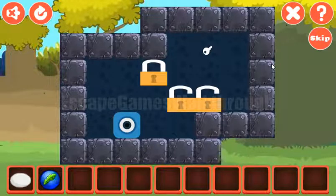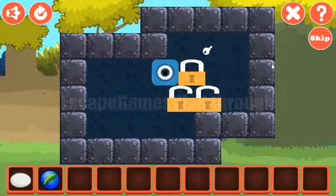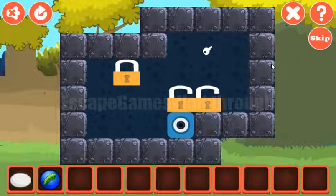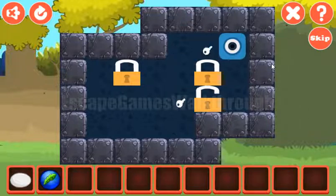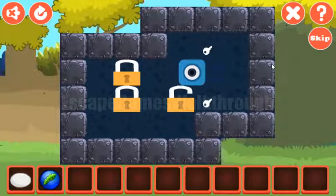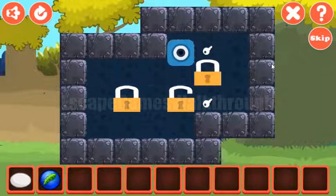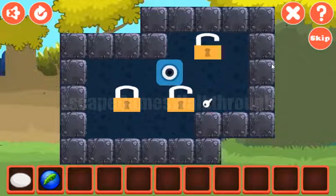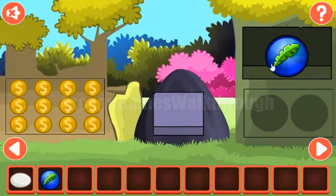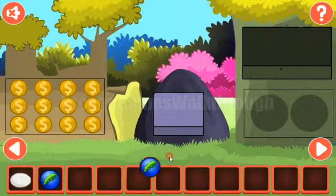Now let's solve this puzzle. What we do here is to move all these locks to the positions with the keys. It can be done like that. That's done. And we've got the second token with the leaf.